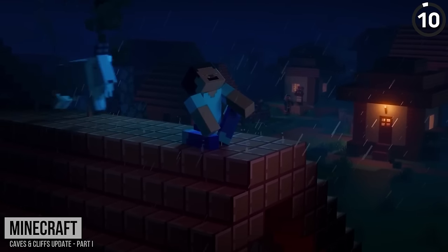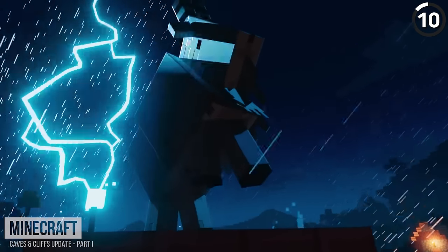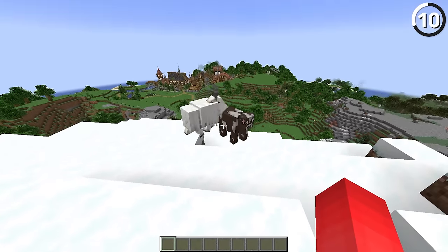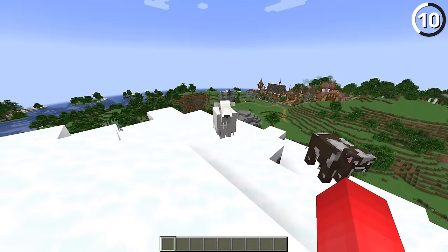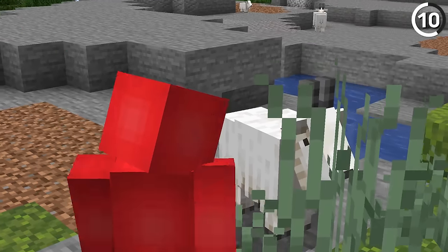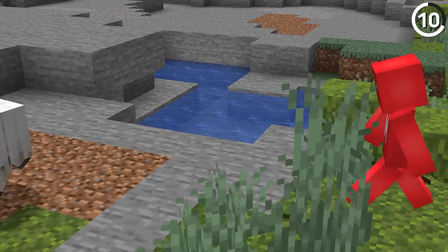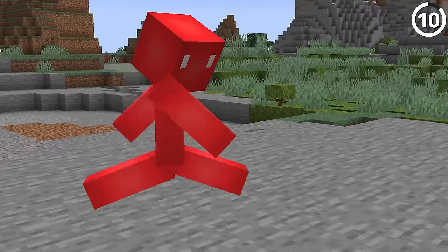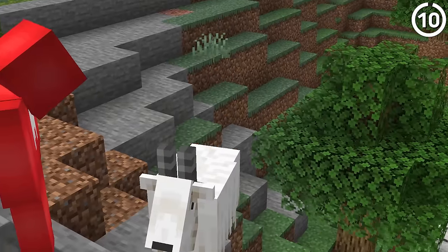If you take a look at goats in the Caves and Cliffs trailer, you might think that they're a hostile mob. But in reality, they're not nearly as aggressive. One of the reasons they seem so docile in the game is that they'll only go after you if you're unmoving, and since players rarely stand still for very long, you really have to try hard to get hit by one of these. They also only ram at you every 30 to 300 seconds, which even on the low end of that range means you've got plenty of time to be safe.